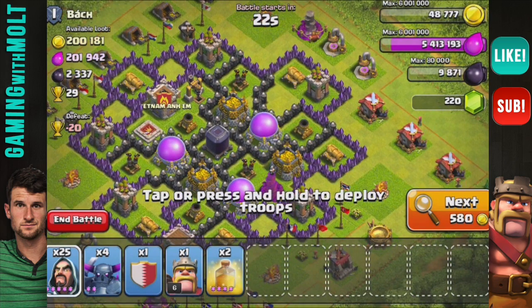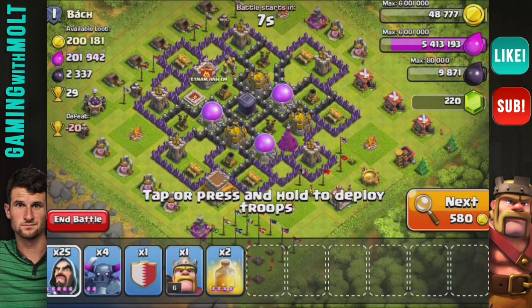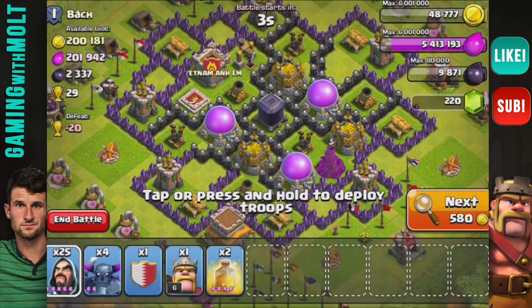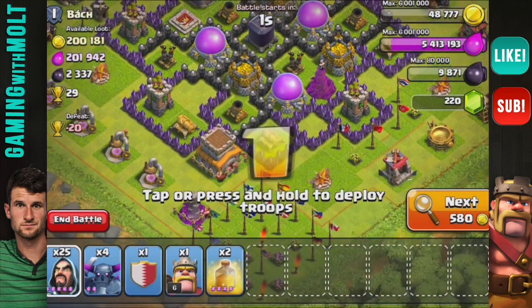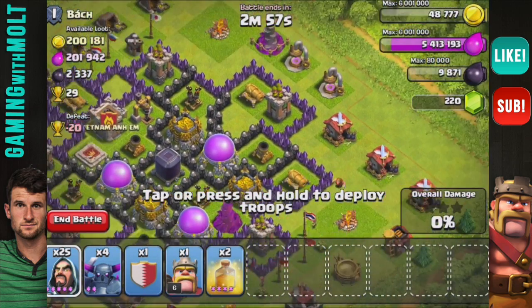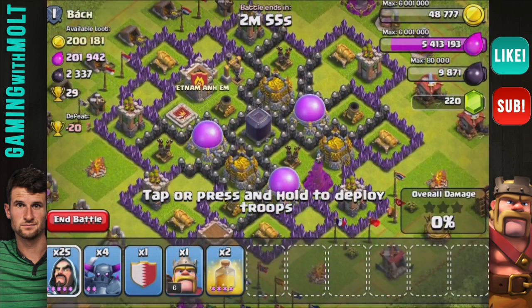Here is the base we're going to attack. I was looking really hard for a base with like 300,000 gold or something, but I'm going to go after this one because there is an awesome amount of dark elixir in the middle. We have a pretty crazy army composition — this is actually a pretty good town hall eight base, and his two wizard towers are upgrading, so it should help us out a lot.